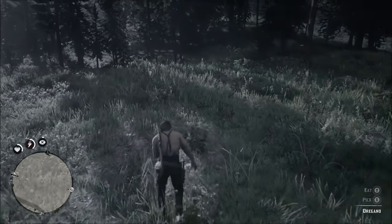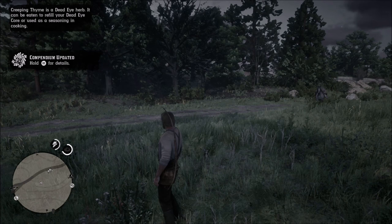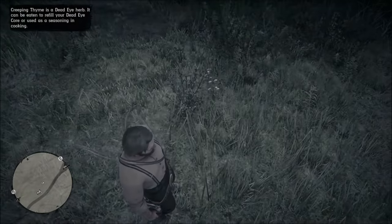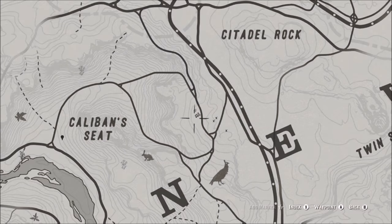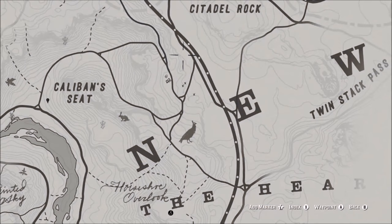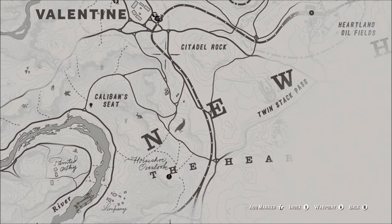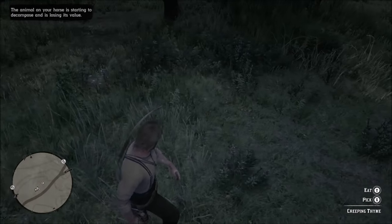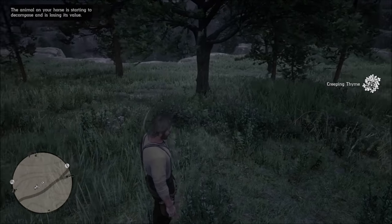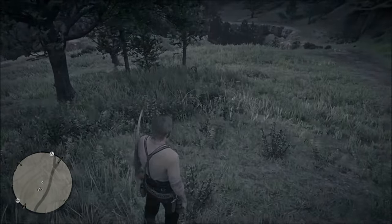I found those plants right over here by where we were at Limpany, then went a little further north towards Valentine and found the creeping thyme. Creeping thyme is best because creeping thyme crafted with big game meat gives you an inner core boost for your dead eye. So instead of just the outside ring being yellow, you can get the inside being yellow too. Be sure to pick up those three whenever you see them: oregano, wild mint, creeping thyme.